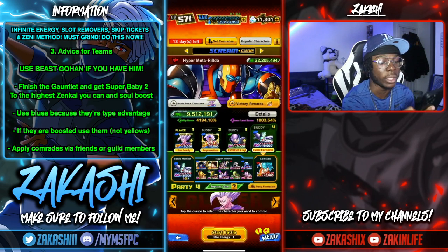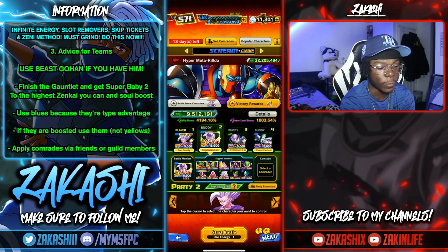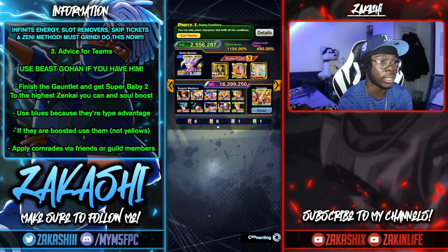I just auto-select the bench for the most part and it works very well. If you have a guild, you'll be able to select a comrade. In my case I've got Dragon Fist Goku. The friends list takes forever to load sometimes — just wait for it.